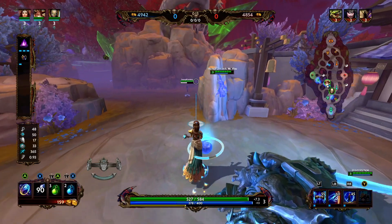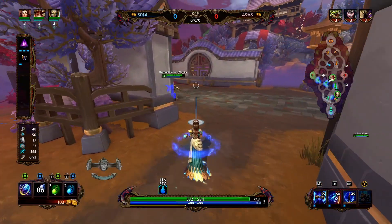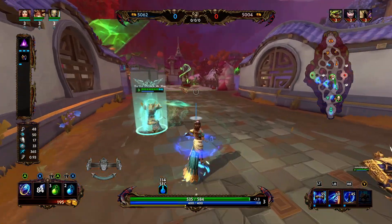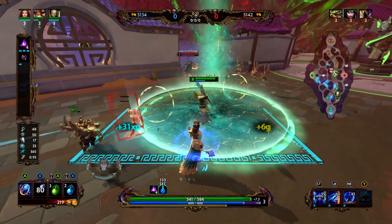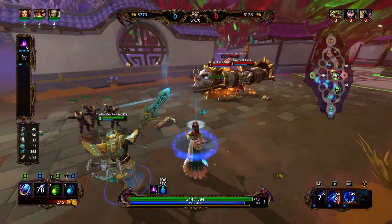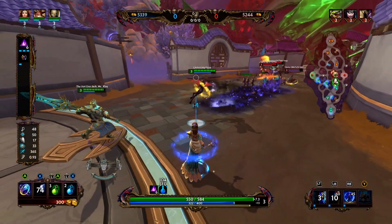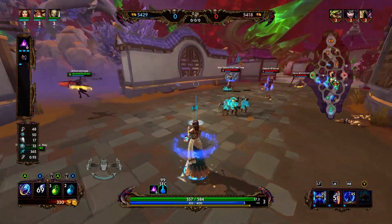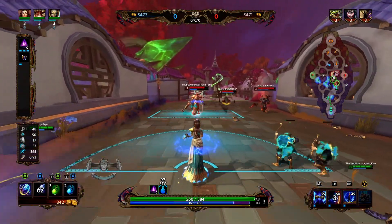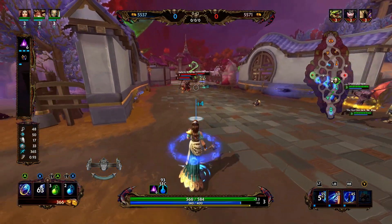Hera's 2 is going to be a line attack that transforms the enemy into a jungle camp. Hera's 3 is going to give her a shield and increase her movement speed. And then Hera's ultimate — she's going to be able to summon Argus. Hera's passive is that as she lands abilities on enemies while her ultimate is active, the ultimate is going to get heals.